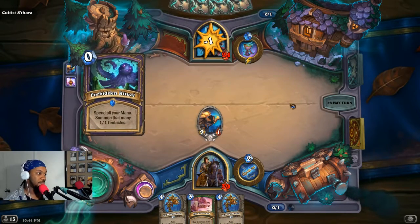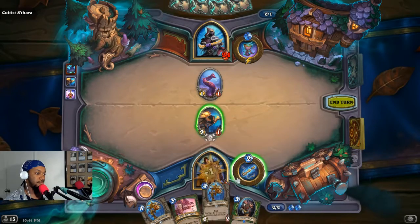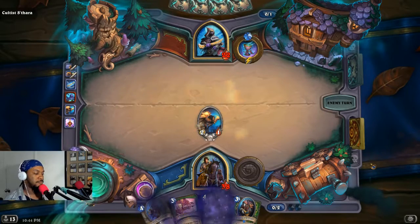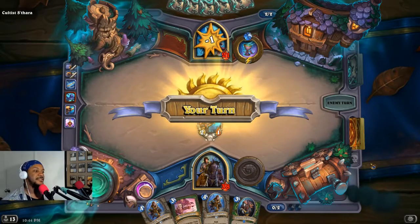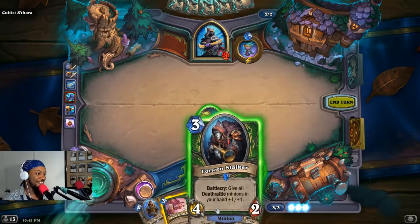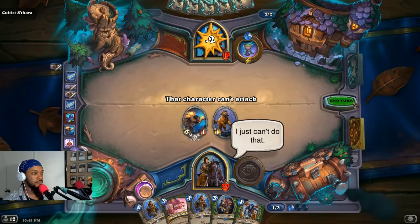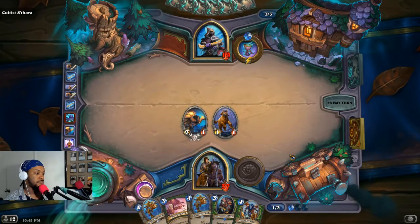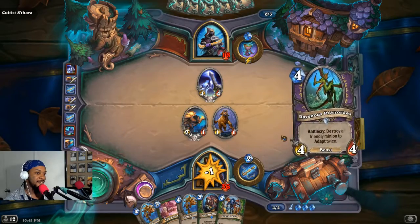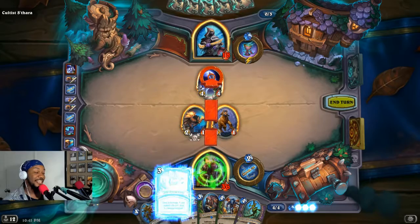No mana — one mana, sorry. Satara does nothing with her turn — she doesn't know how to play her deck. Death rattle — I draw. That's exactly what she wants. If we swallow that hound, he adapts twice. But I need to get rid of this — it's a bad card for me to fight.